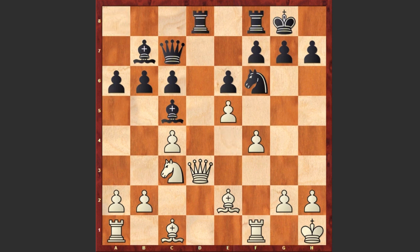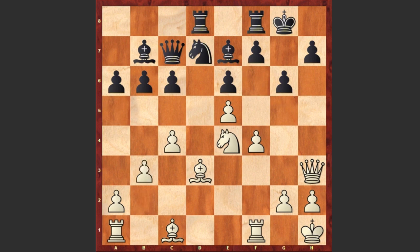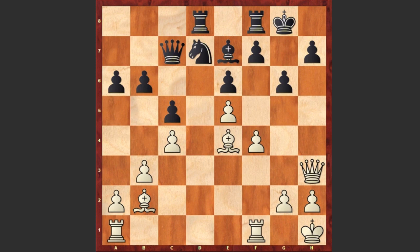Rd8 — black is first attacking the queen, and then after Qh3 the knight retreats to the d7 square. Nxe4 with the intention of also bringing the bishop to the b1-h7 diagonal. Be7, Be3 and g6, which is weakening black's dark squares too much. Here comes b3 — white is going to develop her last piece with Bb2 and Be4.